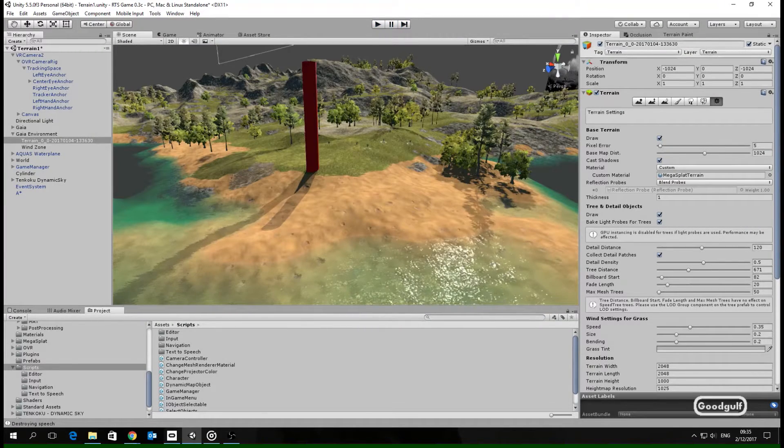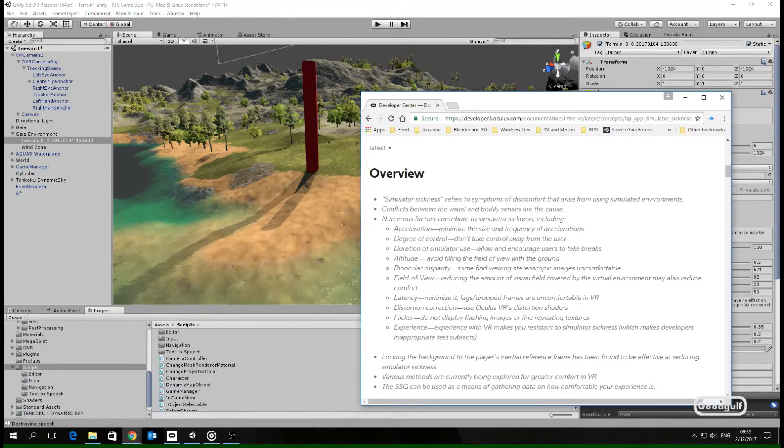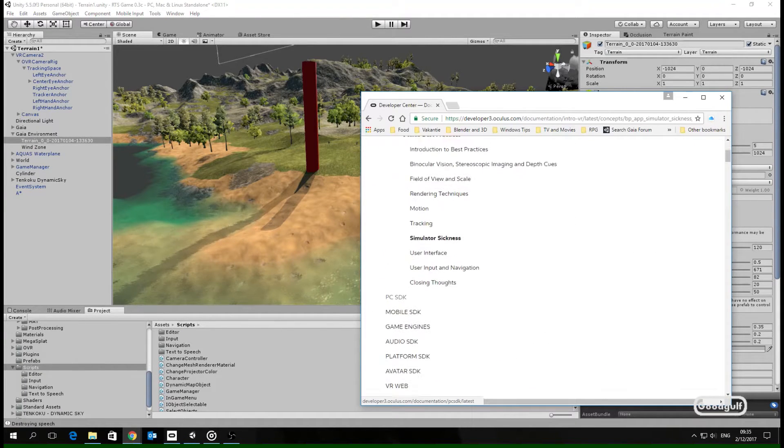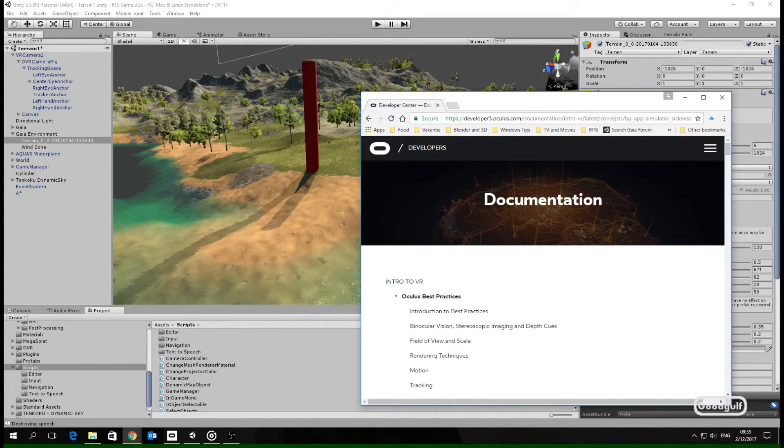Read through the VR best practices first — I cannot stress that enough. I actually recommend this before buying the Rift or any other VR device. There are a few key concepts you need to take into account. What I found to be the most important one is that motion and simulator sickness are not imaginary issues. Your game concepts may not translate one-on-one to VR. This is particularly true for first-person shooter style games — it's a potential vomit comet for your end users!